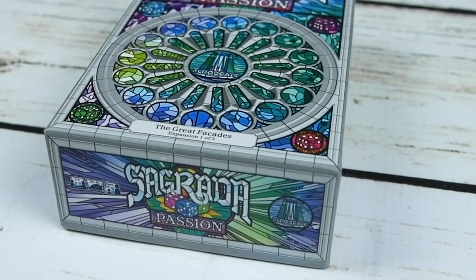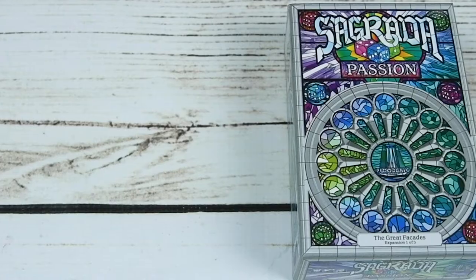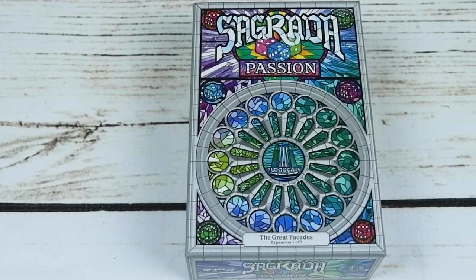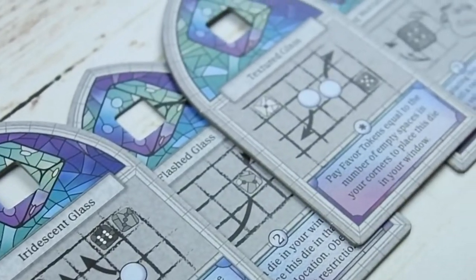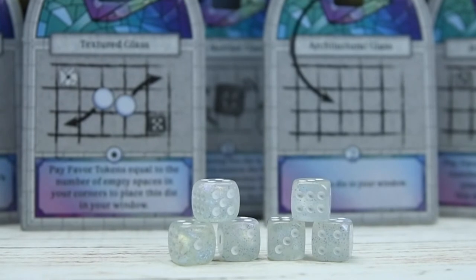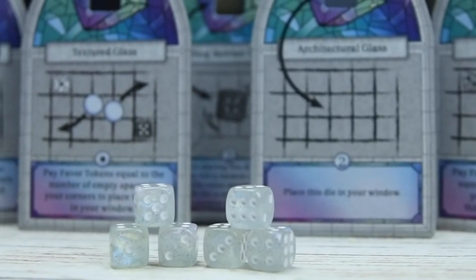Return to the famous Sagrada Familia Cathedral in Sagrada Passion, the first of the three Great Facades expansions. This modular expansion revels in artistic freedom. Add everything inside or hand-pick individual components to enhance your crafting experience.